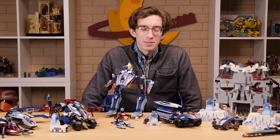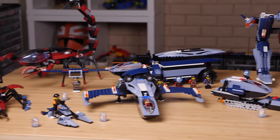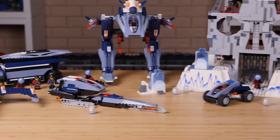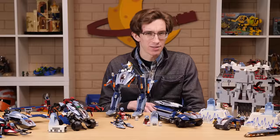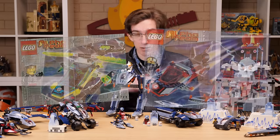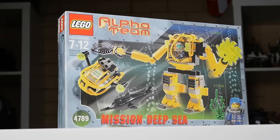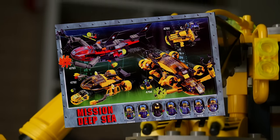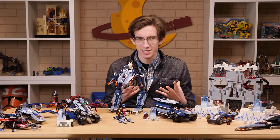I feel like Alpha Team is an all-too-overlooked theme. It comes off as a little generic with its good guy versus bad guy and lots of vehicles approach, but there's a lot of things that this theme has going for it. Alpha Team was initially released in 2001 with the most generic of the three sub-themes — just good guy vehicles versus bad guy vehicles. 2002 took the theme underwater with Mission Deep Sea, a far more interesting approach which introduced far more attractive colors to each of the teams and had a better style overall.